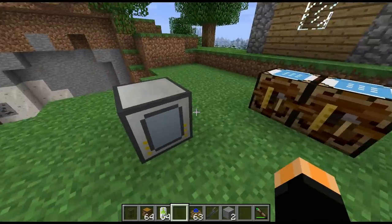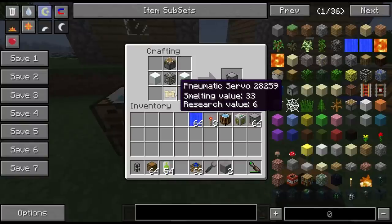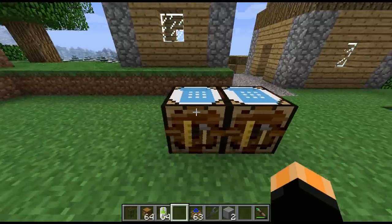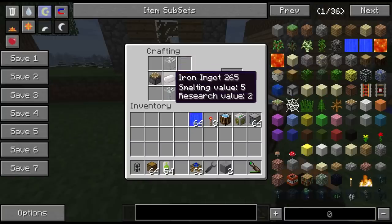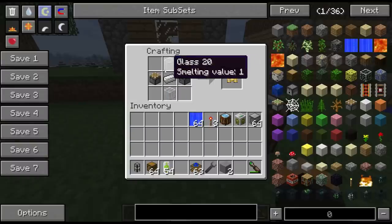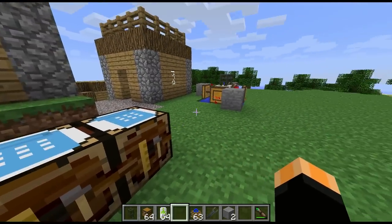The recipe for this block is a piston on the top, a machine chassis in the middle, and a pneumatic servo underneath — that's a new component which I'll show you in a minute — and then snow on either side. The pneumatic servo itself is crafted from two pistons, a piece of iron, and two bits of glass, so it's a little more involved and more expensive to make.